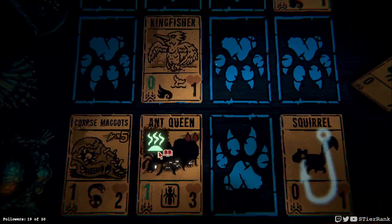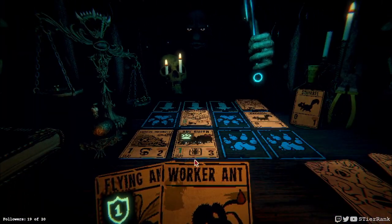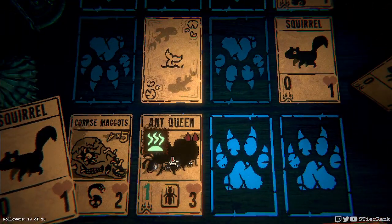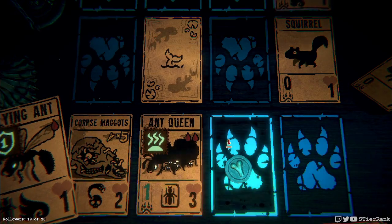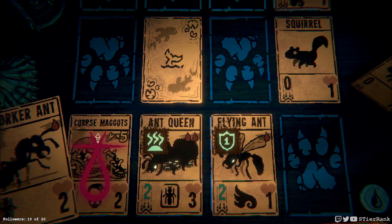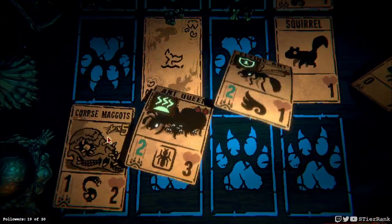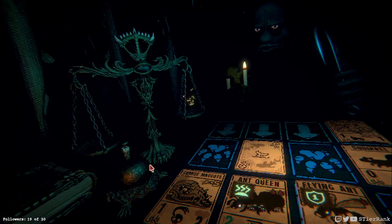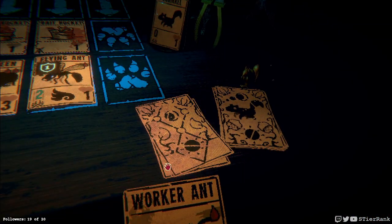I think he might pull back after the attack. We will play a flying ant. Let's hold off on the orca ant — about to have trouble with bait buckets, so we might get rid of our corpse maggot.